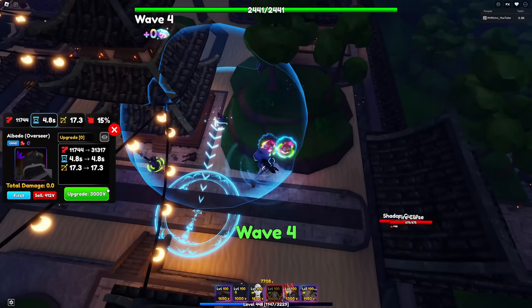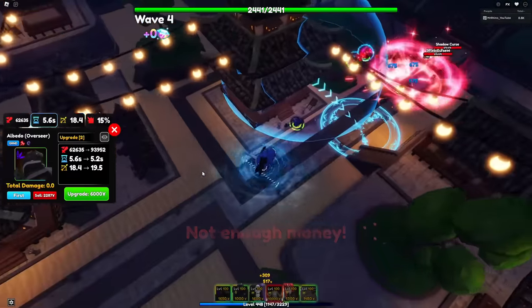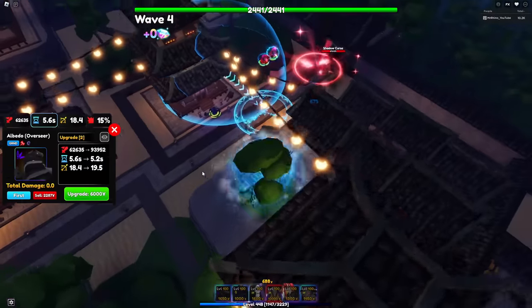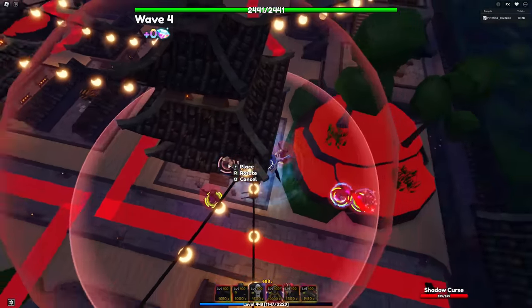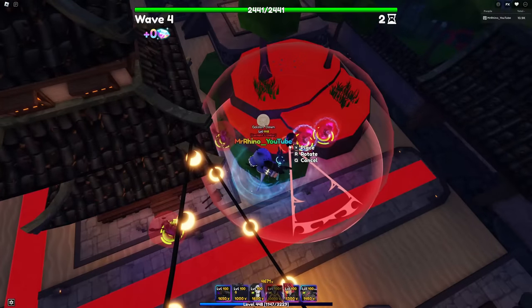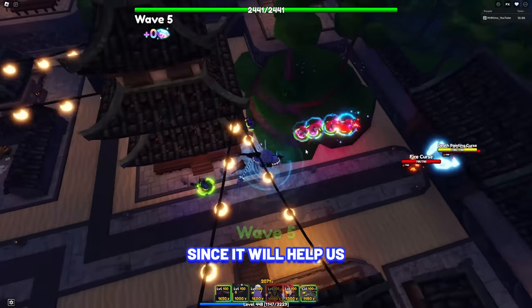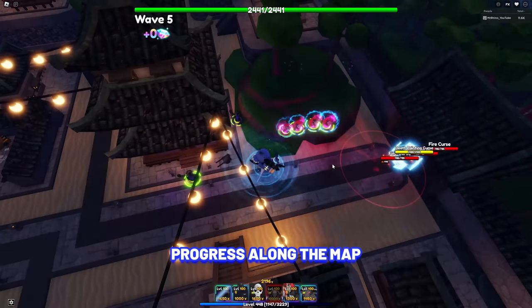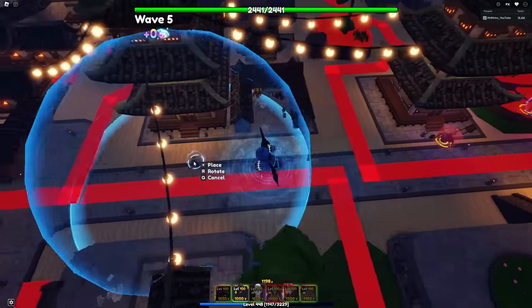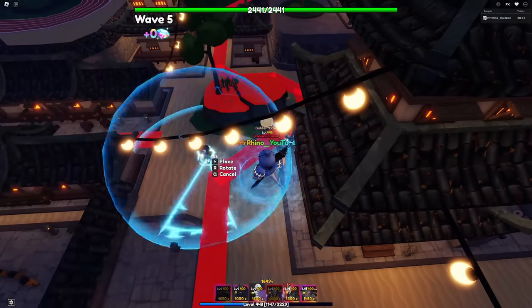I don't think her range is actually that big, so what we're gonna do is get our Griffin buff first, because that's what I really want the most right now. The Griffin buff will help us progress along the map, so let's get our Griffin up. I did bring Brook Soul King, which is a buff unit and also a full AOE.